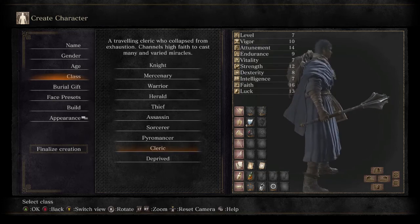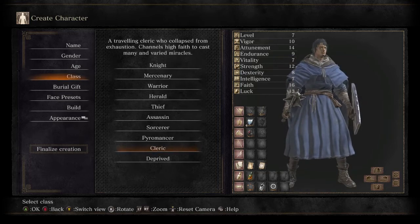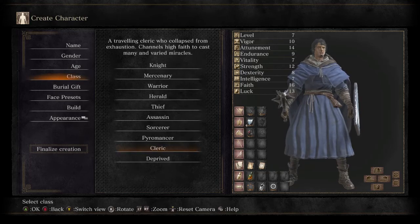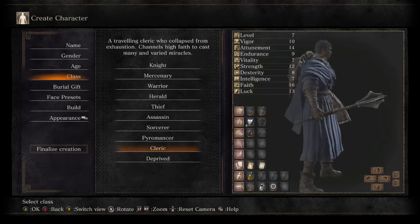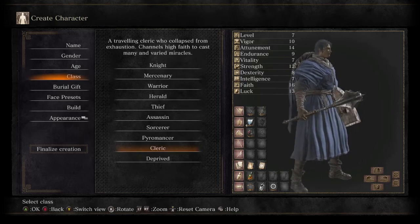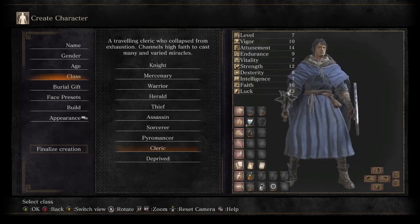Cleric has probably the best beginner weapon by far, but has a crummy shield and crummy attire. You'll most likely want to focus on either strength or faith early on — I recommend strength for the damage. His mace also has the best weapon skill, which we'll explain later: it basically makes him unable to flinch or stagger for a short period of time, plus it boosts defense by 30 percent.